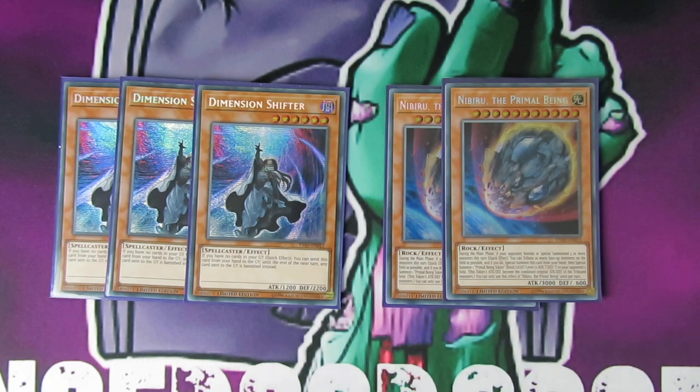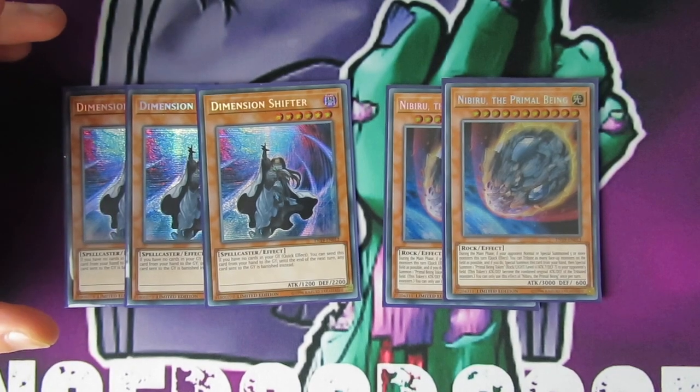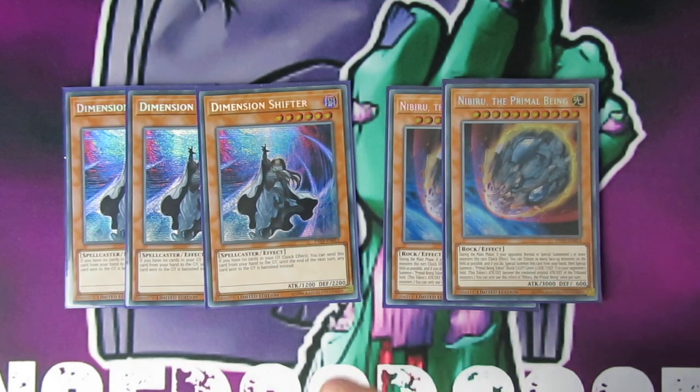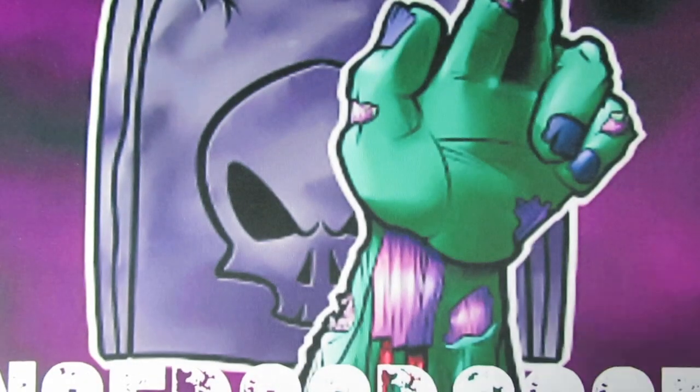Then you've got Dimensional Shifter. Remember, most decks cannot survive without using their graveyard — most decks will just pass. Dimensional Shifter shuts off the graveyard. For Virtual World, they have to target a monster on field and send to the graveyard to summon — so they can't do that. It just shuts off what potentially is going to be a meta deck if VFD doesn't get banned. Dimensional Shifter is the best hand trap in the game in my opinion.